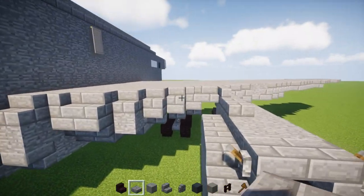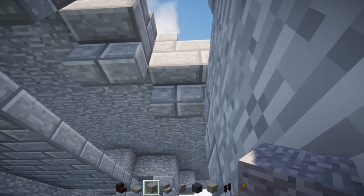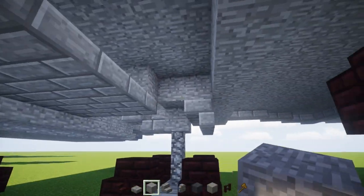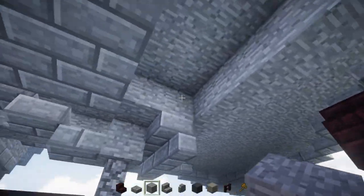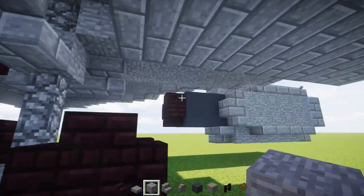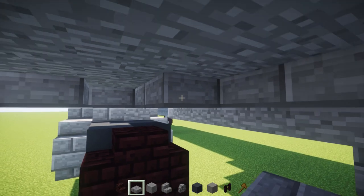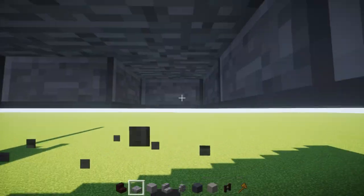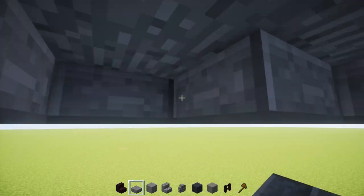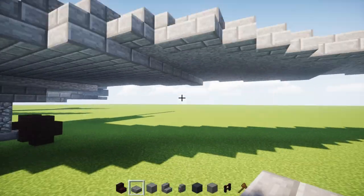Go down over here and add a stone brick slab underneath that stairs. Behind this stairs add a stone block all the way back. This section, not including the wheel, fill that in with stone all the way across so we still have the hole for the wheel. In this section also fill in with stone slabs all the way across. This entire section should be filled in — that's it for the wing.